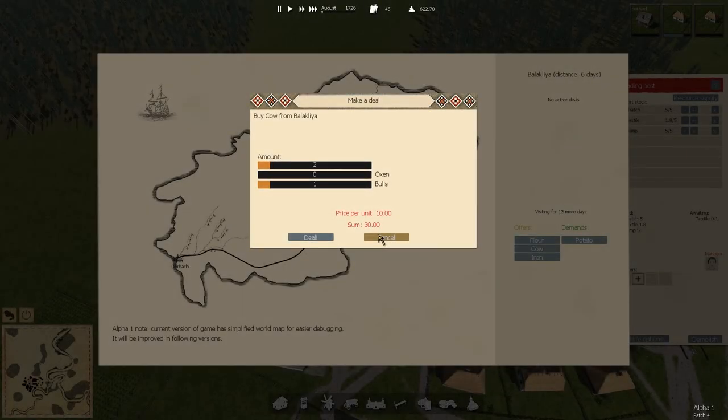The house is still getting built, but somebody's turned up from Balaklaia - I don't want to say Balaklaia because that's like an instrument, isn't it? They have cows for sale, so we're going to buy two cows and a bull. Didn't we want two oxen as well for the... for the plough or something? Let's go deal.